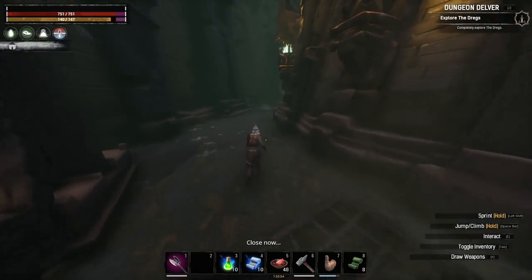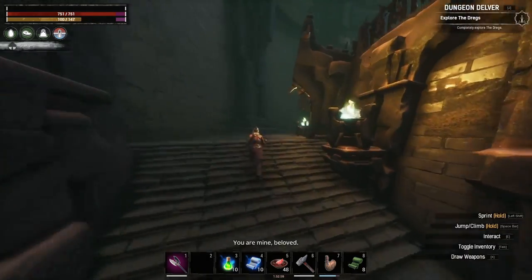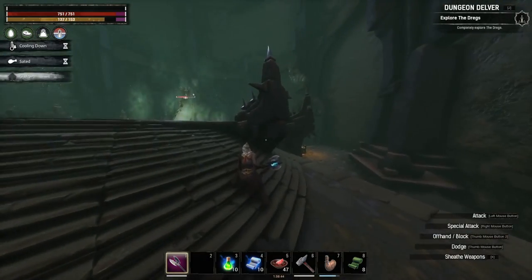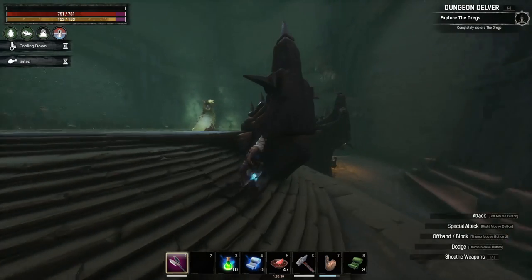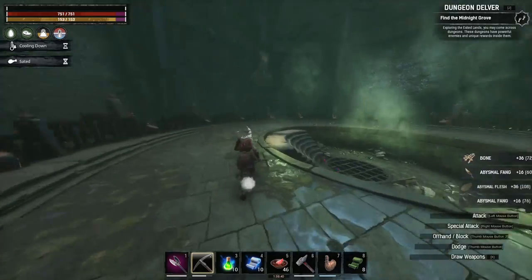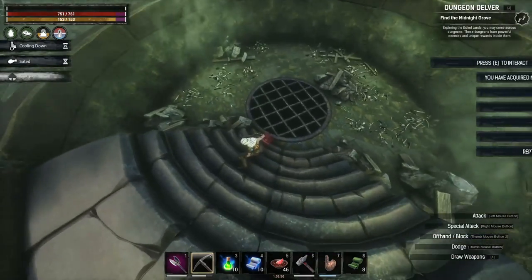I have not done this journey step myself so I'm assuming we have to kill the boss — we're going to find out together. I'm using a fancy mace but it's not that hard to kill. You can't leave through this exit unless you kill her. If you want a full dungeon guide I do have one available. Defeating her completes the journey step. Don't forget to hack her up — you're still going to get some stuff.